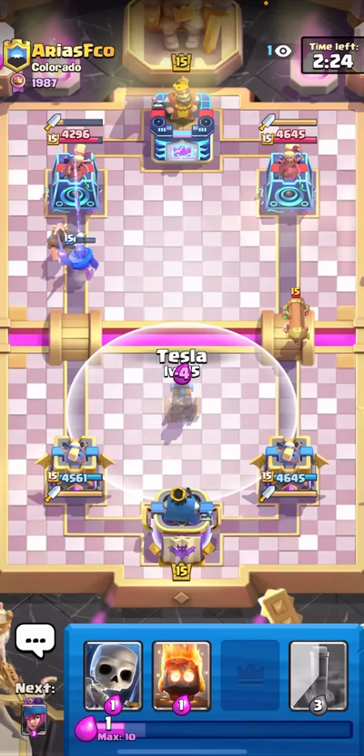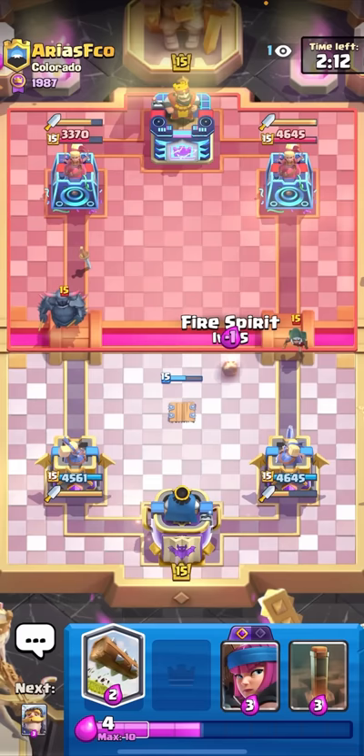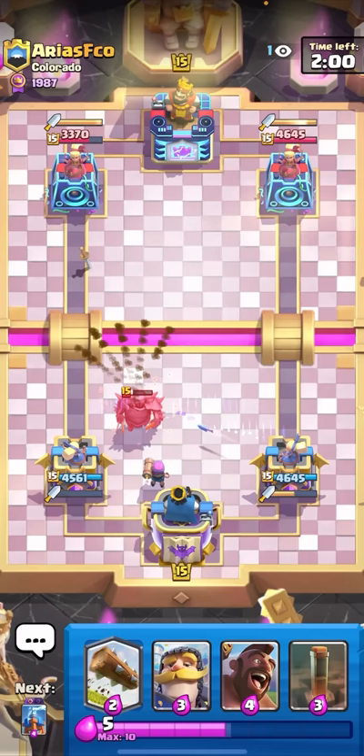I'll Skeletons here to keep my Tesla healthy to defend the PEKKA. That PEKKA shouldn't really be too much of a worry without him having a Battle Ram. Fire Spirit for the Bandit - very nice! Dagger Duchess is really good at cleaning up small units like Bandits, Royal Ghosts and stuff like that. I can just Firecracker on that PEKKA and the other Dagger Duchess should help me out.